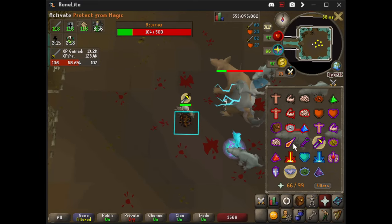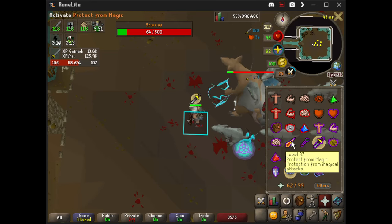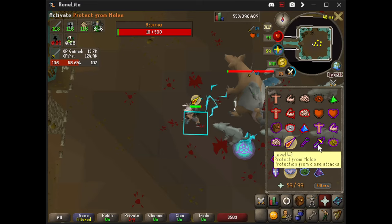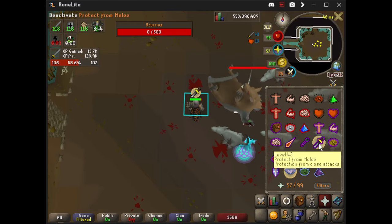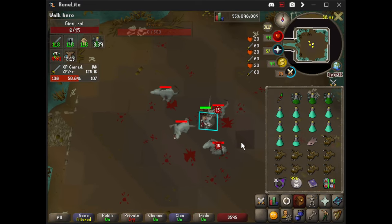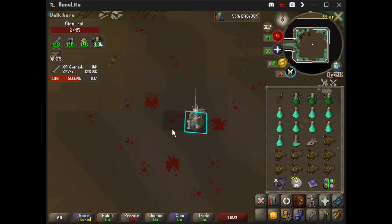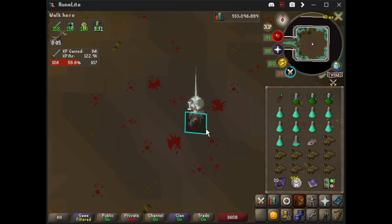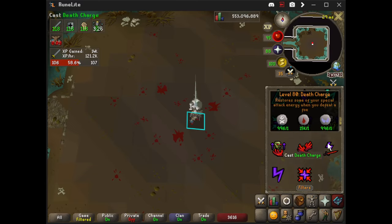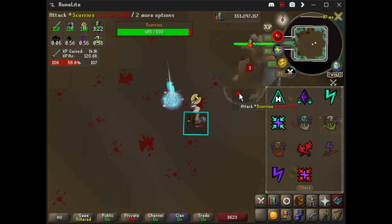I don't know if you caught that, but he was just blocking to eat some cheese and then I did enough damage where he just went to the next phase. So maybe I should be saving my specs for once he's off the cheese. Yeah, I think I'm going to do that from now on — once he's off the cheese, that's when I'll use the specs. So if you haven't noticed, this is kind of a loose guide slash walkthrough — me figuring out how I'm going to be farming Scurrius for the pet.